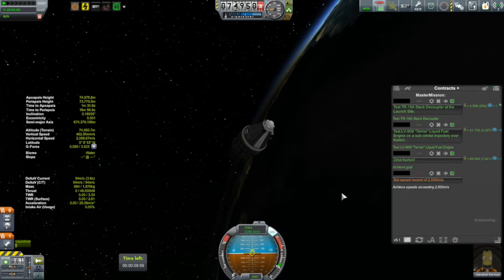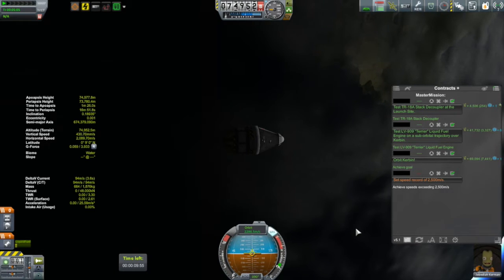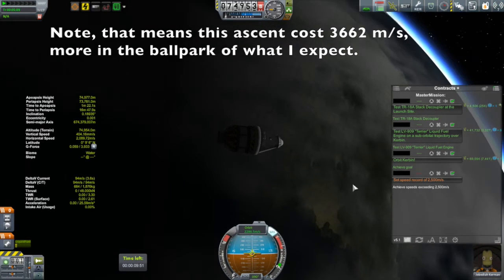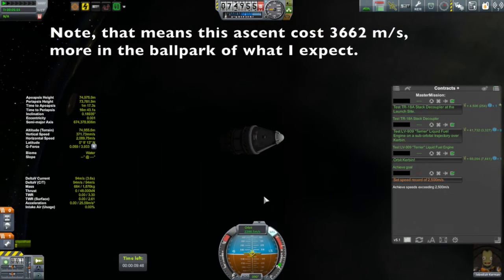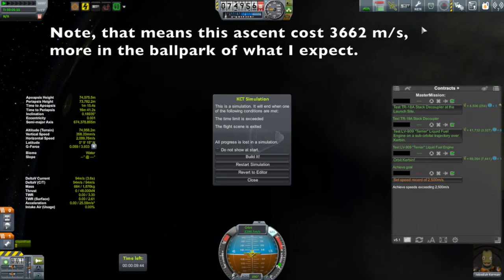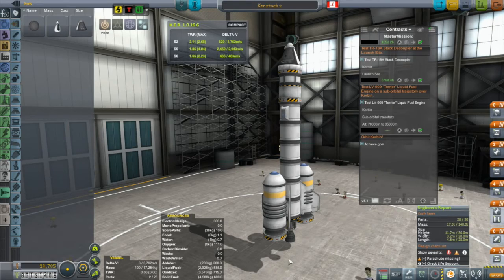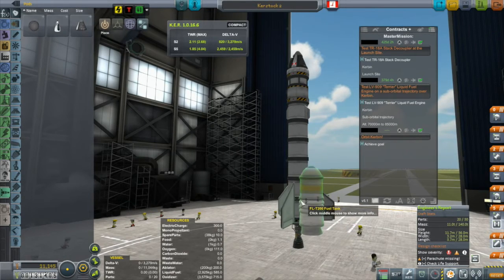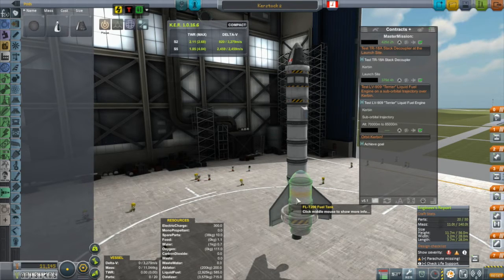Unfortunately, that's an orbit in simulation mode, so it doesn't count towards my game just yet. I still have 94 meters per second of delta-V left, which is more than enough to deorbit and get Jeb back home. But it remains to be seen if I can do this for real. Although I made it, my fuel margins were a little bit tight, so I thought I might just beef this up a little bit. I took the parachutes off of the boosters — that frees up some parts — so I don't recover the boosters, but no big deal.